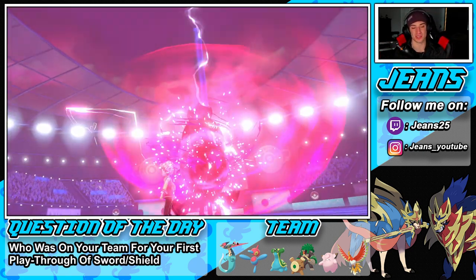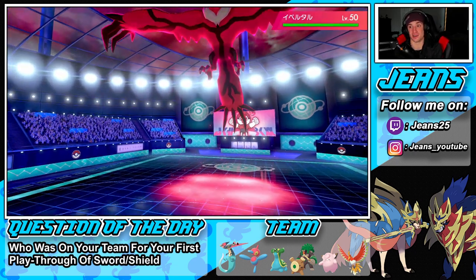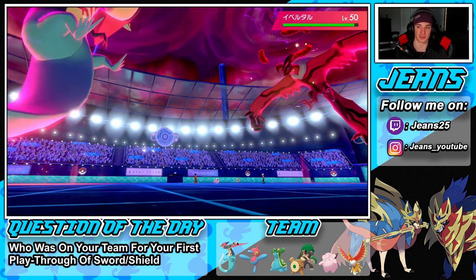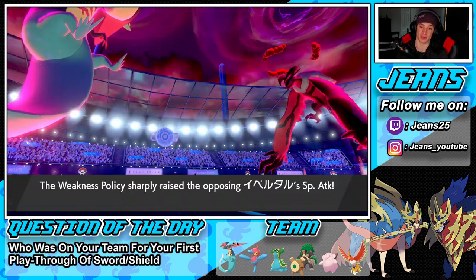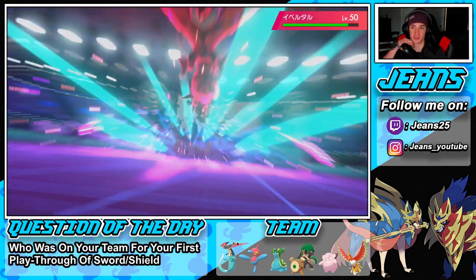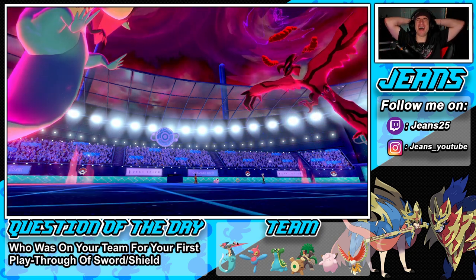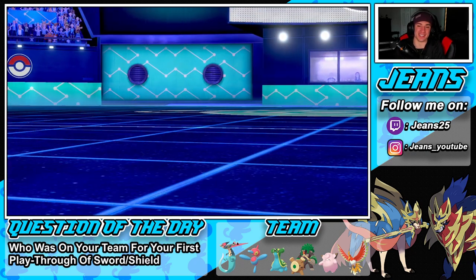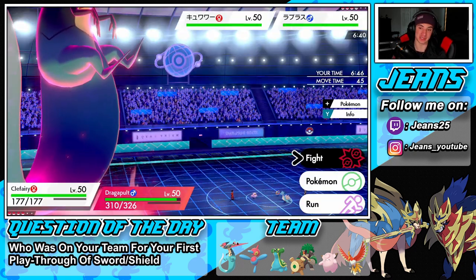I remember when I was a kid learning support moves and thinking they did absolutely nothing — why am I even using these? But fast forward 10-15 years later, these moves are awesome! Helping Hand comes out and Comfey goes for Draining Kiss. There's my Max Worm Drive — show me a crit, let's just get the KO and roll! We just got a crit, bro! Pokémon gods thank you! Right as I say let us get a crit, they're like 'you get one a day' — everybody gets one, that's the rules!